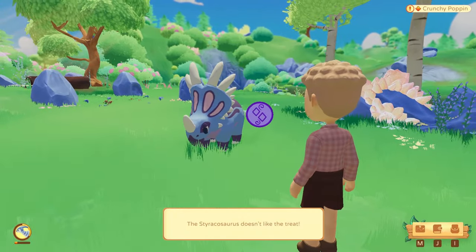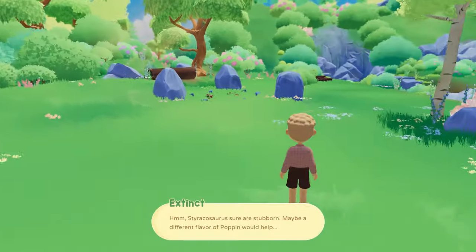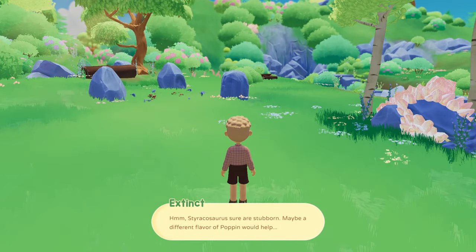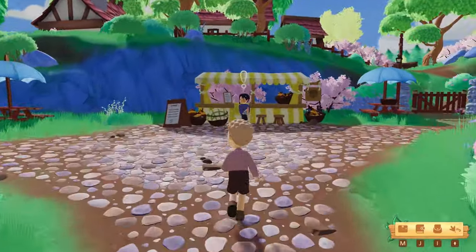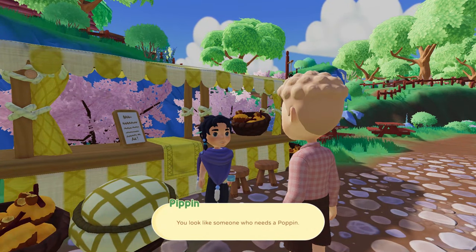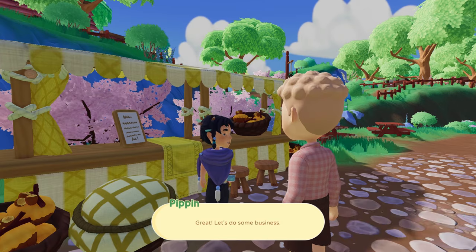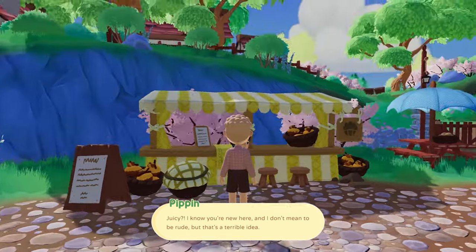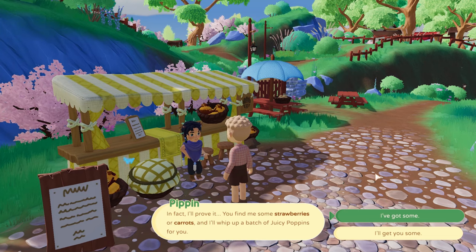You need the right one though, as I found out. I spent all my gold on a poppin — a crunchy poppin — that the Styracosaurus did not like and was not interested in. So I had to go all the way back to Pippin in the town centre and demand she made a different poppin. In this case I had to persuade her to make a juicy poppin, because this is the type that Styracosaurus enjoy the most.